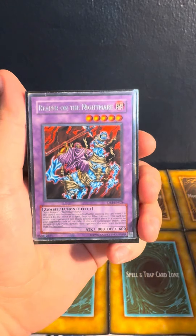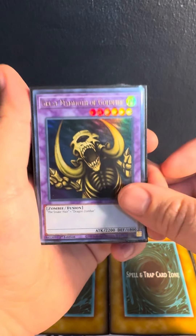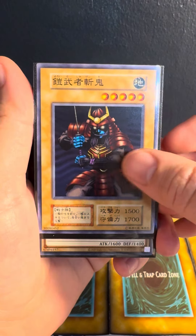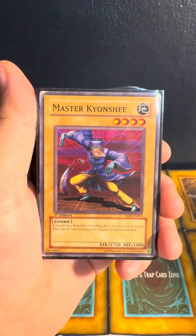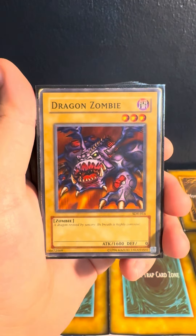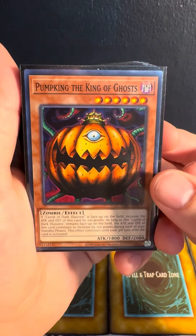We have the Mighty Reaper on the Nightmare. We have Great Mammoth of Goldfine. Looking good. We got the OCG Zanki in here. We got Crawling Dragon. We got Master Kion Shi. We got the Snake Hair. We got Armored Zombie. We got Dragon Zombie. We got Clown Zombie. We got the Pump King, the King of Ghost.